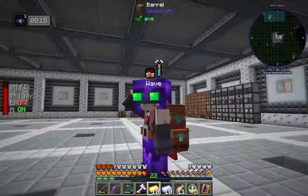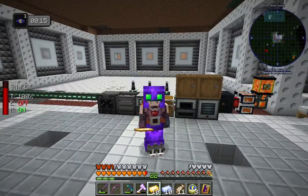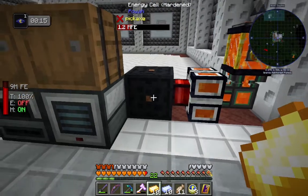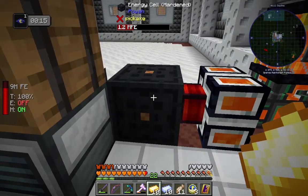Hello, my name is Seket, and we are playing Enigmatica 6. The first thing I want to do today is something about our power storage. The energy cells from Powah are great, and we can upgrade it significantly past the hardened tier.